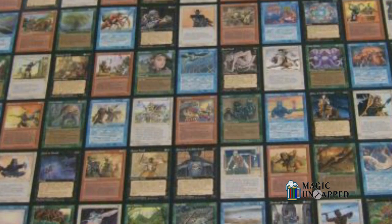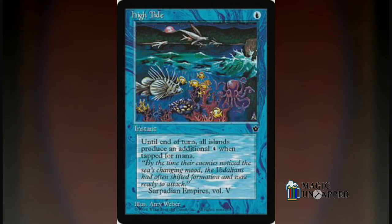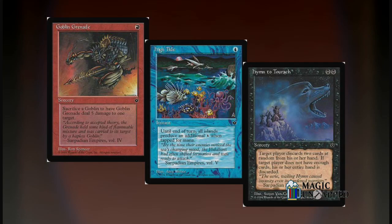The set did introduce to Magic three very important cards at the common level: High Tide, a card that eventually became a staple in a deck type of the same name; Hymn to Tourach, arguably the best single discard spell ever printed in Magic; and Goblin Grenade, a key card in Goblin Tribal and 8 Whack decks. They all made their debut in this set.